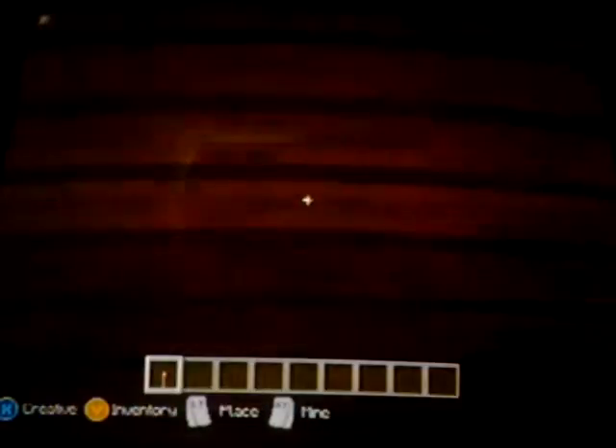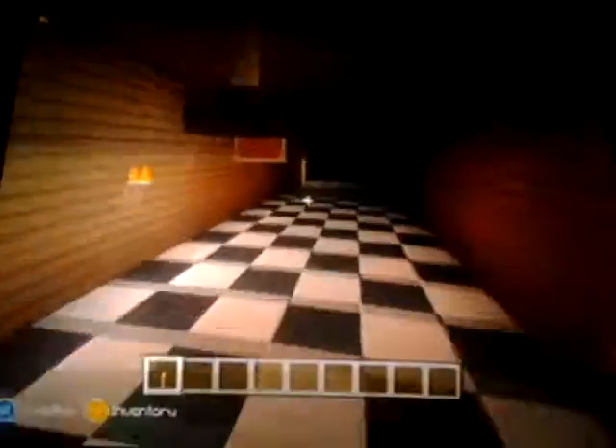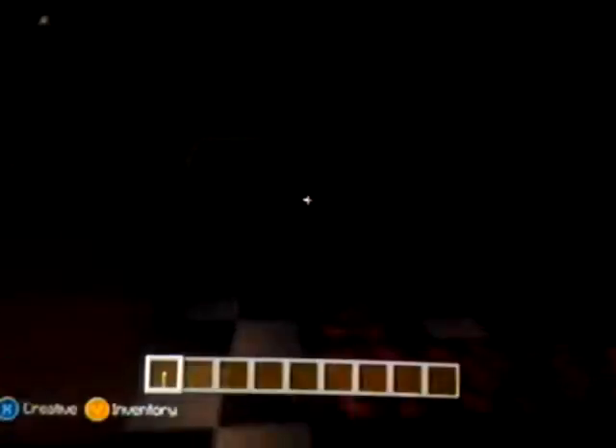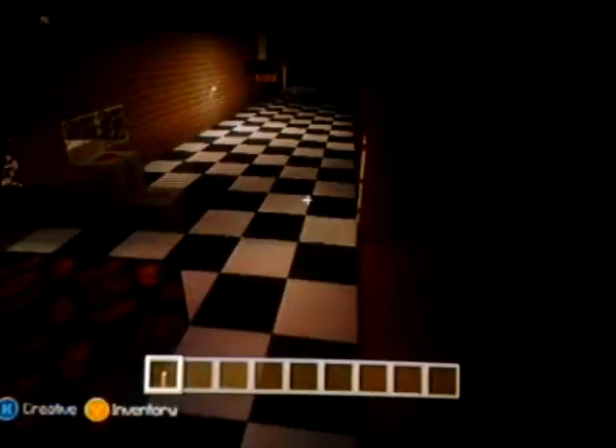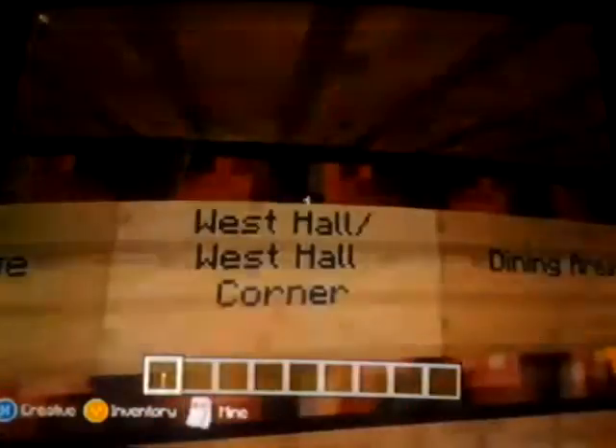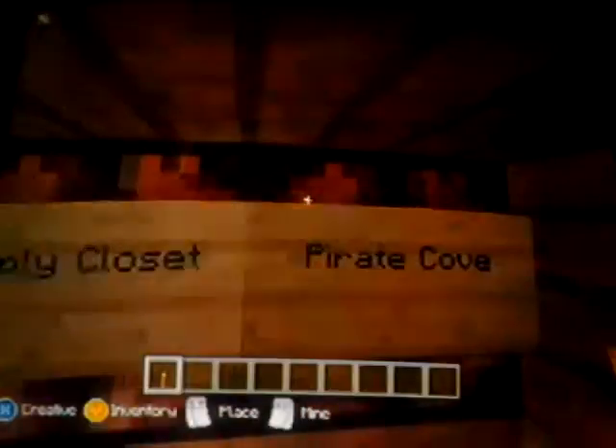These doors are not supposed to be closed, but we do have the men's and women's restroom. We don't need to close that door — let's get the doors open. Over here it looks like we have a camera for the restrooms. I didn't add that in there, but someone must have. Let's head in here — this is the office, in case you did not know that. This is the show stage. Backstage. West Hall slash West Hall Corner. Dining area. East Hall slash East Hall Corner. Supply Closet. And Pirate Cove. We have everything, showing them in this note block here.